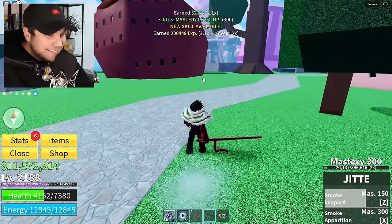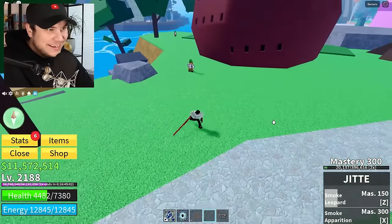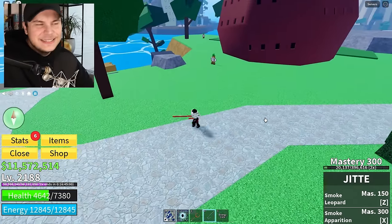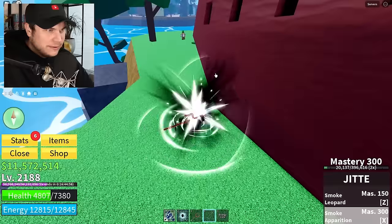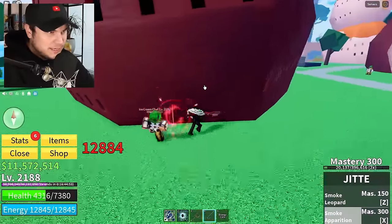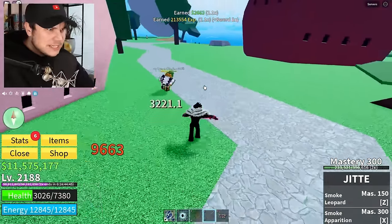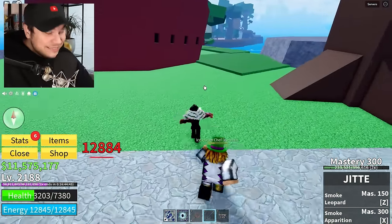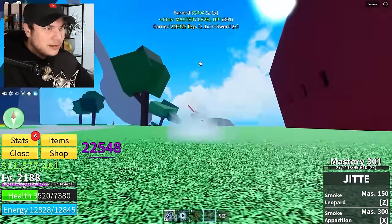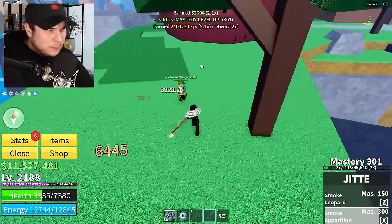New skill available — Smoke Apparition. I actually have no idea exactly what this is going to do, because like I said, everything got changed. I just teleported?! I actually did not expect to do that. How far can I teleport with this thing? I don't think I've ever seen another sword ability that literally instantly teleports you. Oh my god, the distance on that — that is actually pretty good!